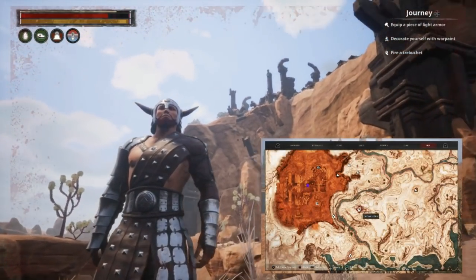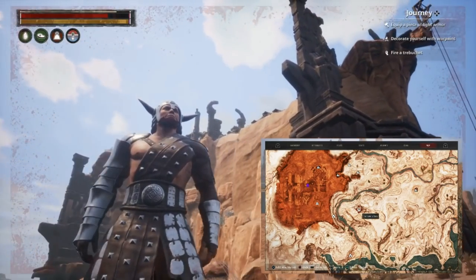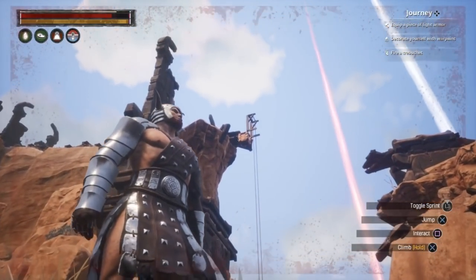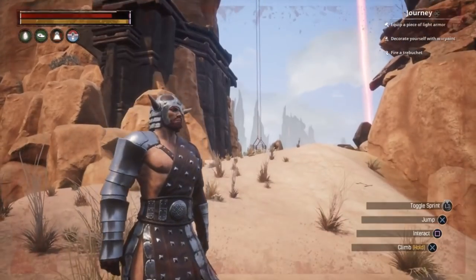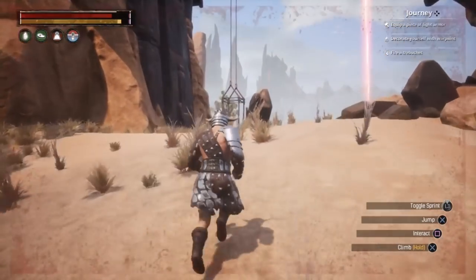But behind me is the Tower of Bats. The ruin rests upon an isolated desert mesa and can only be accessed by climbing to the top. The north side is the most advisable to climb, as there are lots of ledges to recover stamina. But why take the stairs when you can take the lift? Let's go.